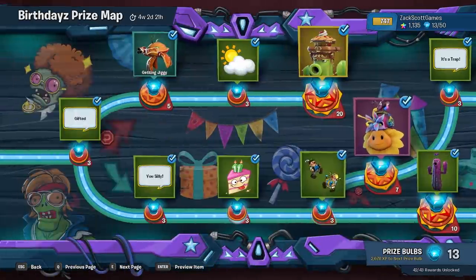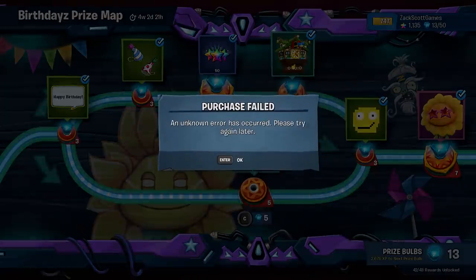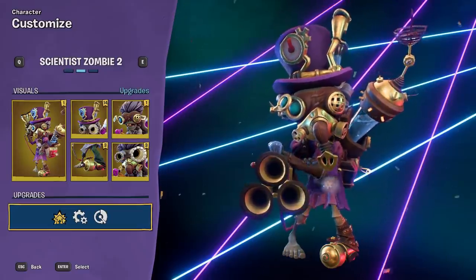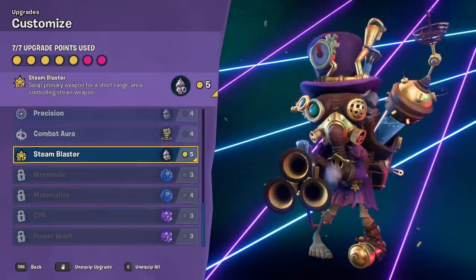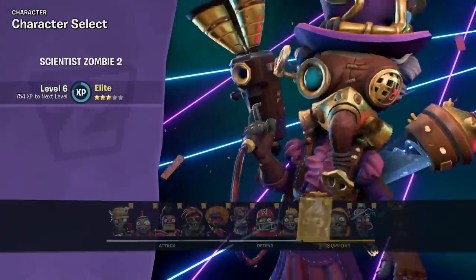There you go — that looks awesome. I'm only missing one more reward over here but I can't seem to get it — I don't know what the deal is, I'll figure it out. I've got the Scientist equipped with the new costume and the amazing Steam Blaster upgrade. Let's see how amazing it is — I've got it all equipped. He looks pretty cool.